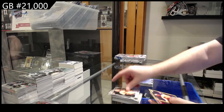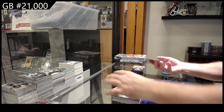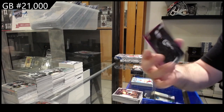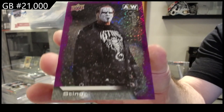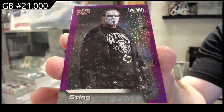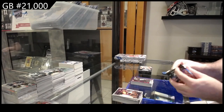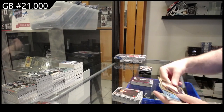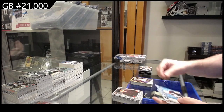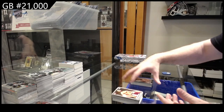Gold of Kenny Omega, main features of Danielson, and a Sting 1.99 — one ninety nine Sting. We've got a Chris Jericho gold gold, main features of Sting, main features of MJF.